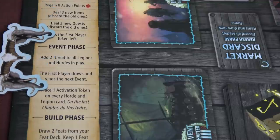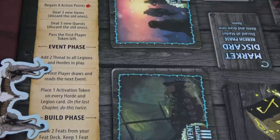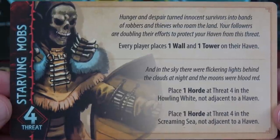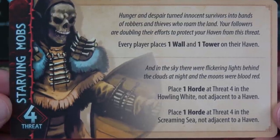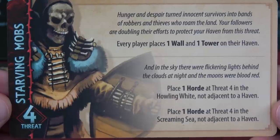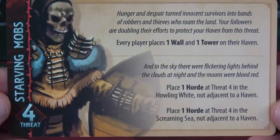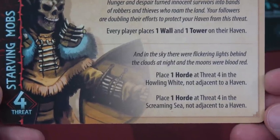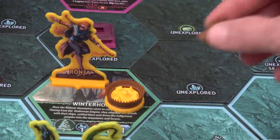Moving to the event phase: add two threat to all legions and hordes in play — there aren't any yet. The first player draws the chapter one event card, and we place one activation token on every horde and legion card. We have Starving Mobs: every player places one wall and one tower on their haven — nice! And in the sky there were flickering lights at night and blood red moons. Place one horde at threat four in the Howling White not adjacent to a haven, and place one horde at threat four in the Screaming Sea not adjacent to a haven.